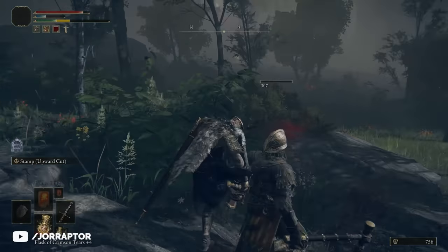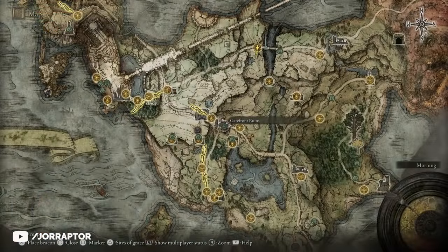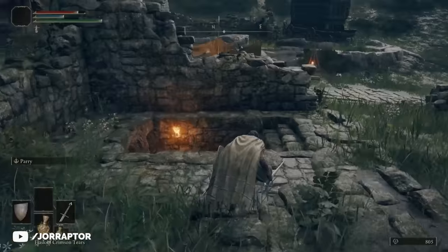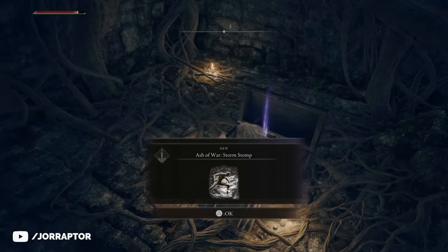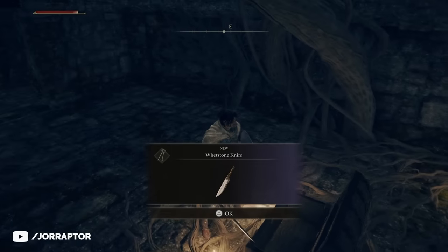There is also a chest hidden in these ruins. Just go over here and take the stairs down to find a room with a treasure chest. Open it to find your first Ash of War and a whetstone knife, which is required to apply ashes to different weapons.